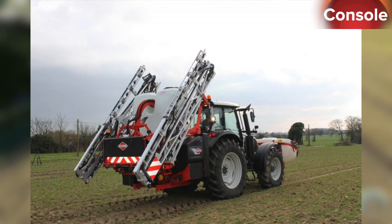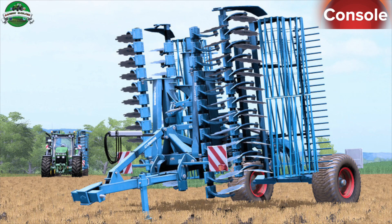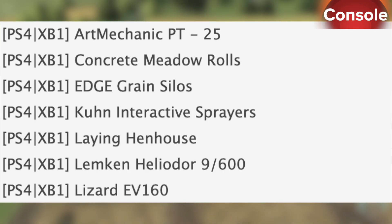We also have concrete meadow rolls, edge grain silos, Kuhn interactive sprayers, and laying hen house — out now for all platforms. Also the Lemkin Helidor 9600 and the Lizard EV 160.